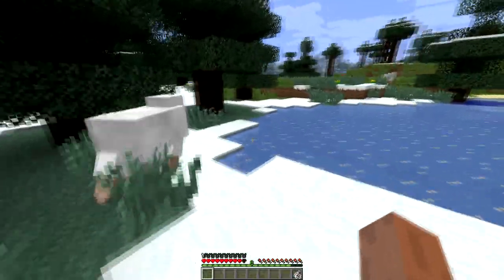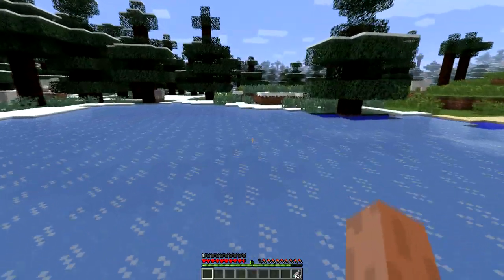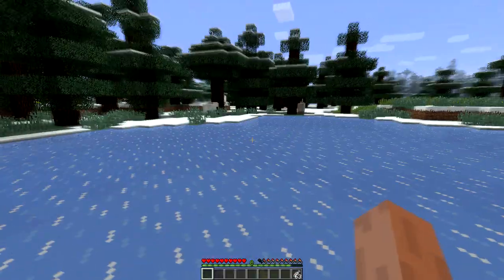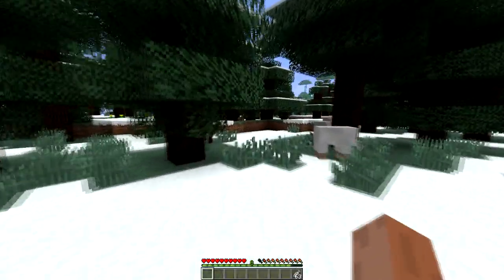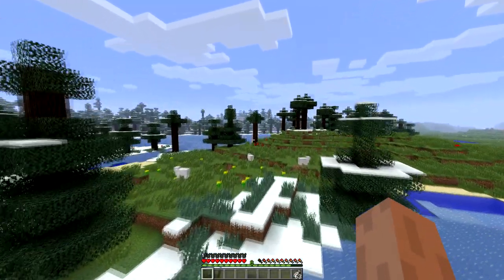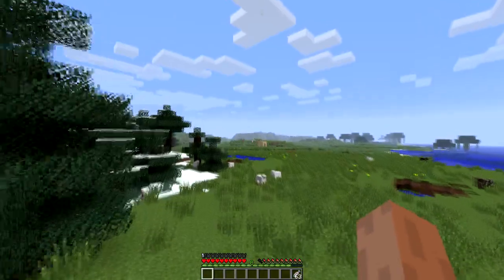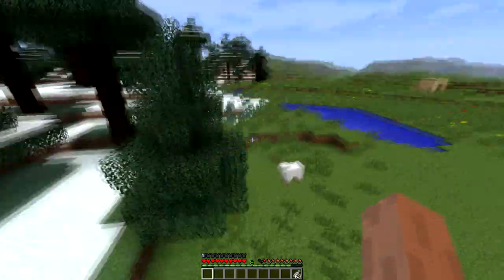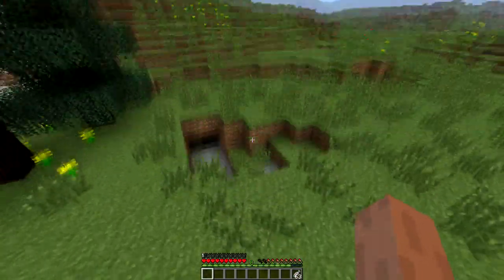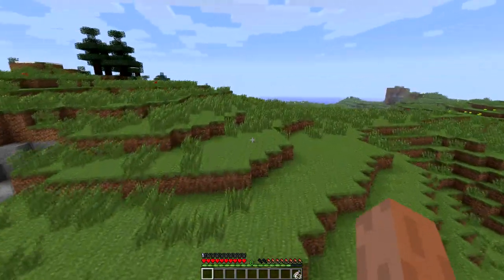Since we're in a snow biome now, I thought it would be appropriate to show you guys the ice skates. Look how much faster we move when we're on ice with our ice skates on our feet. Now you don't have to do slow walking on ice. Let's throw on the spring boots and jump our way over to a mountain over there. The spring boots give us a super high jump, and they suppress your fall damage to nothing, which is very nice and efficient.